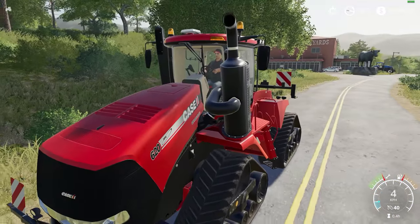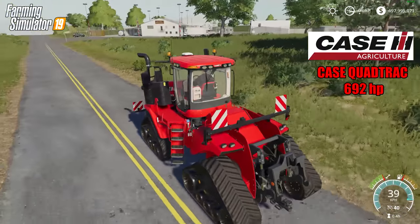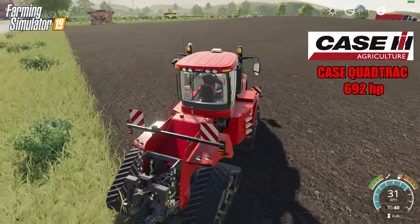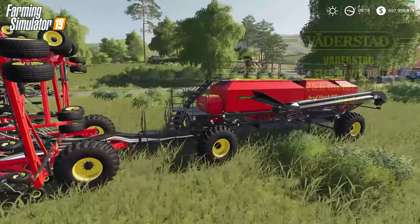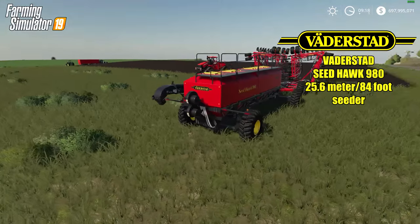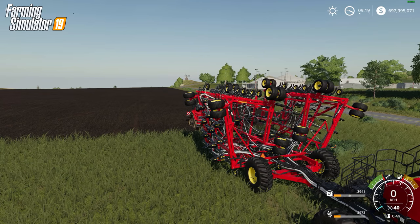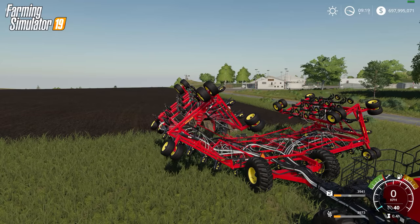First up we have the Case Quad Track — what's a Farming Simulator without it? This is the biggest tractor in the game coming in at 692 horsepower. It also has articulated steering; you can see it has a joint in the middle where it turns. We're going to be testing that out on the biggest seeder, the Vanderstead Seed Hawk 980, coming in at 25.6 meters or 84 feet. Biggest seeder in the game pulled by the biggest tractor — and it was part of the Big Bud DLC in FS17, but you get it free this time.